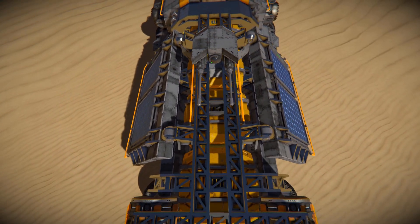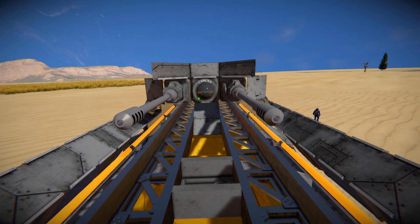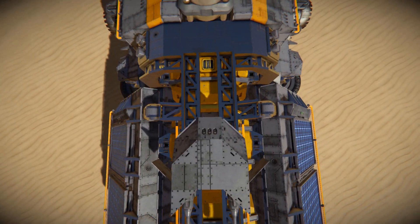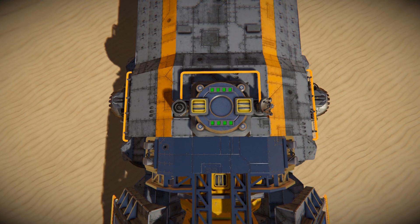Over onto this section is our custom turret — a camera in the middle and two autocannons to blast our enemies with. Looking up there are the hinges for our solar panels, and towards the front there's an oxygen tank, an antenna and an ore detector, so we can use this as a mobile base if we wanted to.